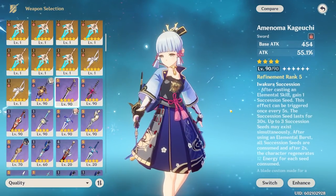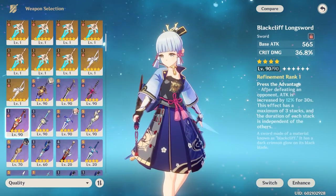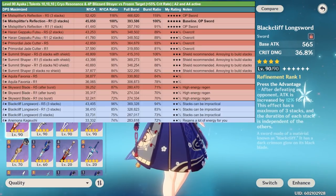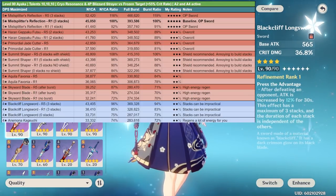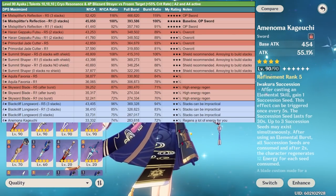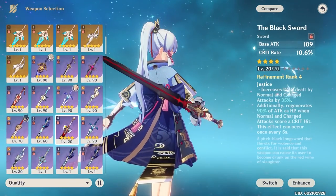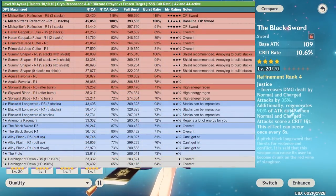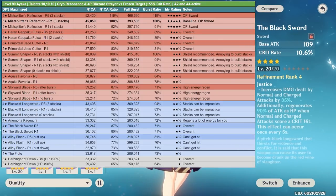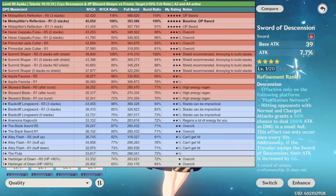Personally I would choose the Amenoma Kageuchi, but keep in mind that refinement 5 Black Cliff Longsword with three kill stacks does nearly 94% of the damage of a refinement 1 Mistsplitter's Reforged — though that's very situational. Personally I slightly prefer the Amenoma Kageuchi. The Black Sword is also usable but suffers from over-crit just like other crit rate swords; beyond that I wouldn't really recommend the other weapons.